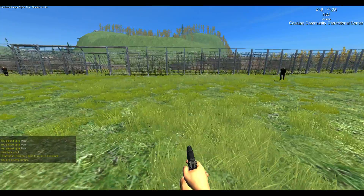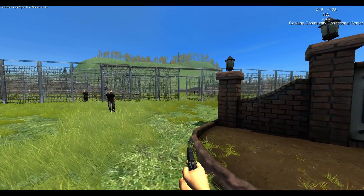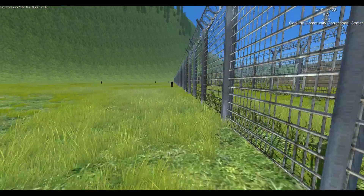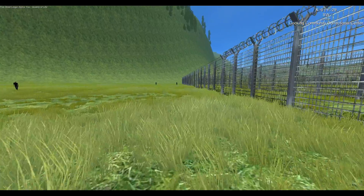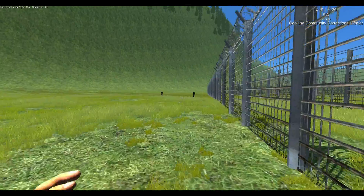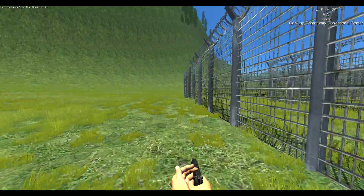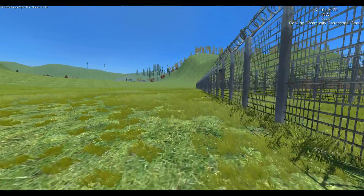The zombies are pretty smart and do a good job finding their way in through that front gate. There's been plenty of times where it felt like I'd killed off lots of zombies, like if I wanted to fortify the prison, but they just keep funneling in through that front gate. If I make a prison a home it's going to take a lot of work to fix up that front gate. With the way they randomly spawn, they'll probably just spawn inside the gates or fences anyway.